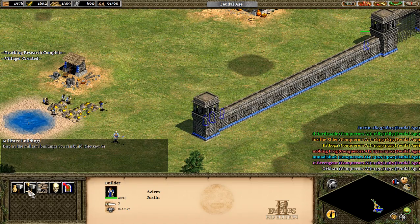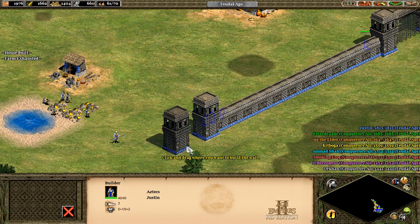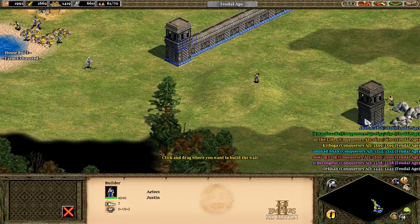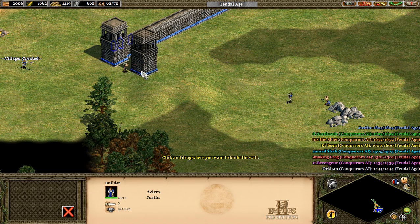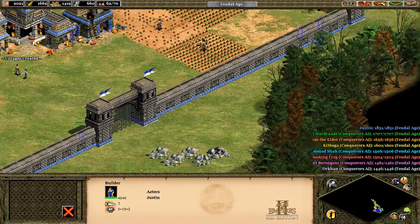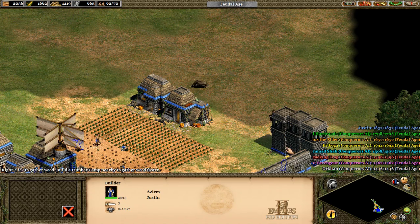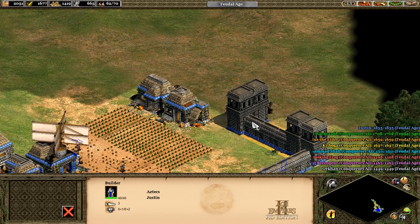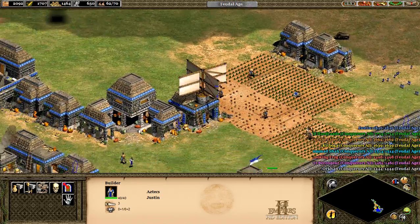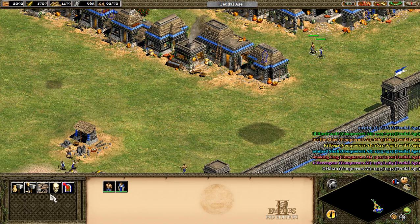Let's continue building the wall. How far do I want it to go out? I actually want it to go this way now. Should I make it go that way? I don't know. Then I actually extend it out this way now. Yeah, it's built over there. We now have two more villagers, so they can build on this section of the wall.